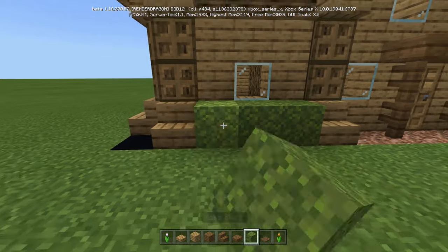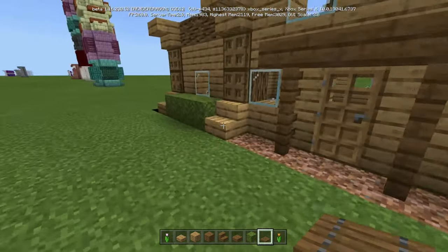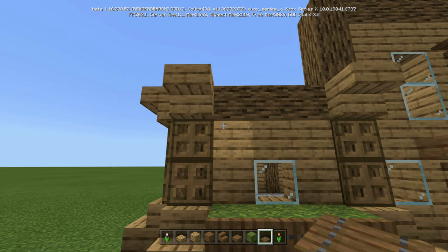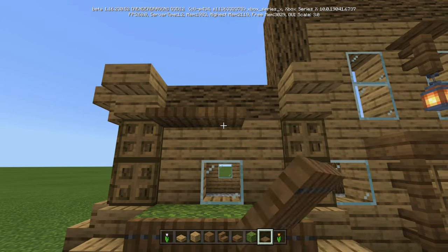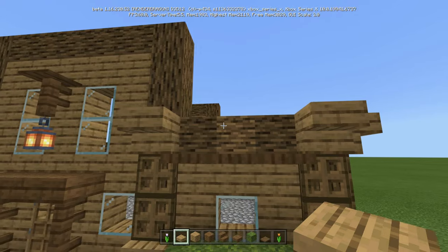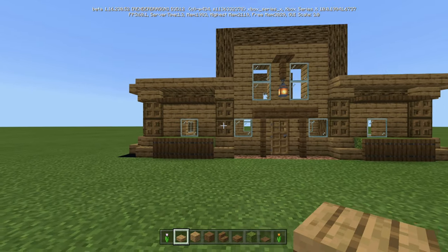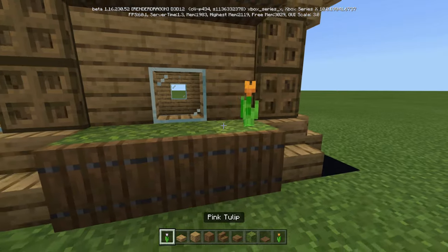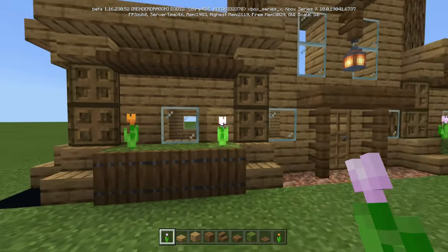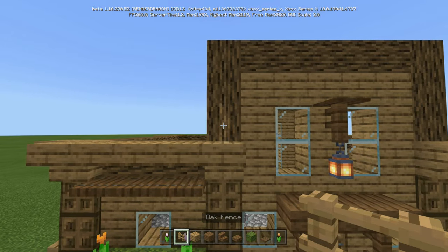For the front, if you have moss blocks this is where you'd use them — run the moss blocks there. Then take spruce trapdoors and place them here. Also take spruce trapdoors where the oak planks are and put them on top. For the part where the two stairs are, run slabs across the top to give definition to the windows. I put orange tulips on the two ends and pink tulips on the two closest blocks, leaving the window open. Then place oak fence one, two — one, two — like that.